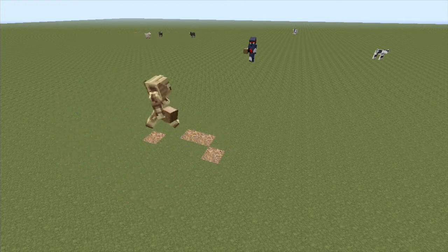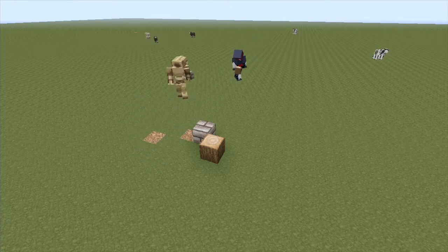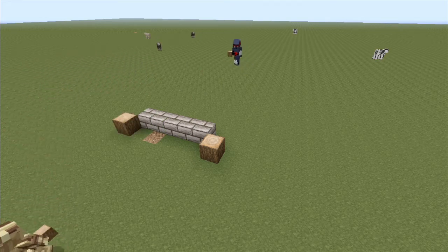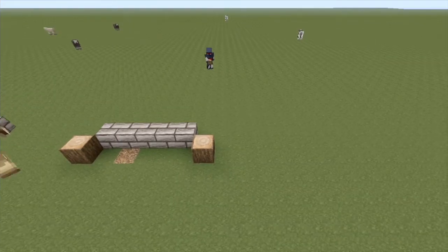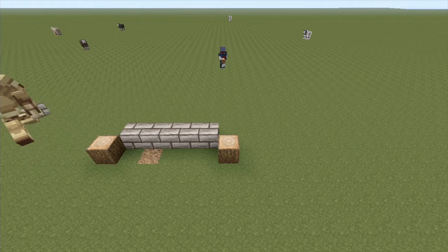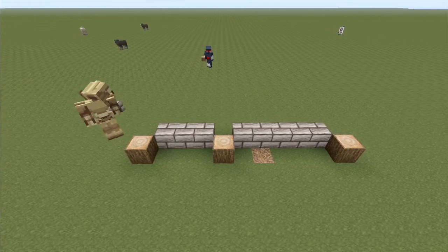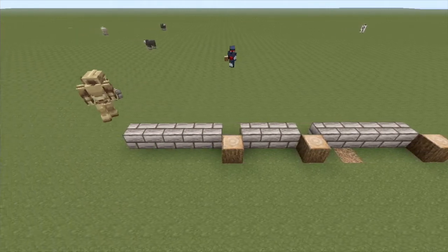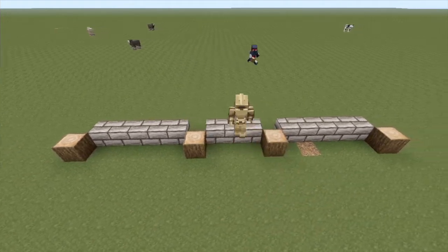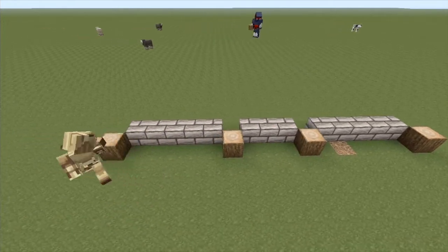We start at the corner and count along 5 — 1, 2, 3, 4, 5 — then place another log in front of it. Then we go 1, 2, 3 and one in front of that, then 1, 2, 3, 4, 5 and one in front of that. What we've got here is a doorway in the centre and a window to the right and a window to the left.